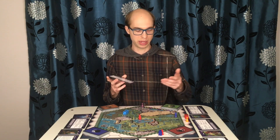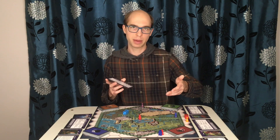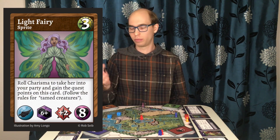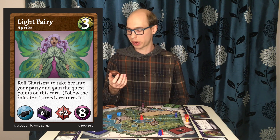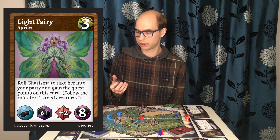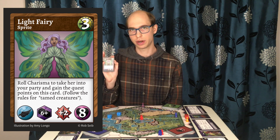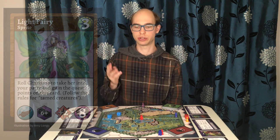Once you've succeeded, you may cross up to 6 sea hexes on the map, or a single river. A creature card may even have you roll an attempt. Light Fairy says roll charisma to take her into your party and gain the quest points. The Light Fairy is a very valuable creature — not only do you gain the loot on her card, you also get to take her into your party and she'll assist you in combat.